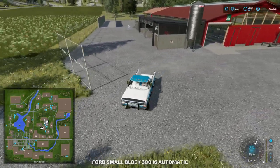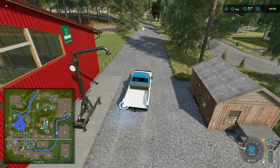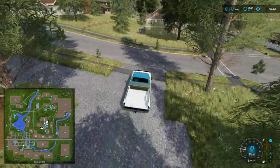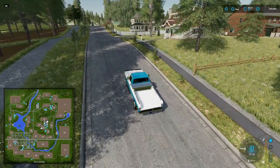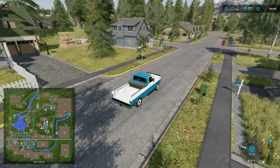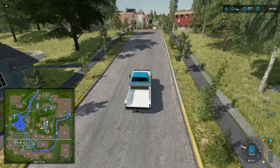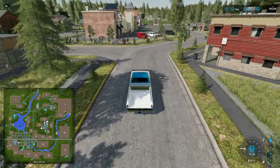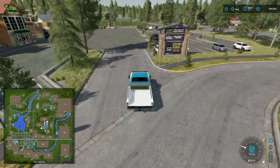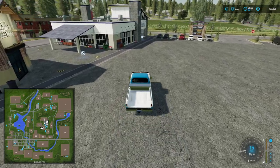We'll turn around and head out to our left, which should eventually take us to the store. We'll go into town through the store so we can see a bit of the town — it's nicely done and nicely put together. It looks really nice and it's faithful to the original. I don't know what FS19's version was like or who did it, but this is a fair update I'd say.